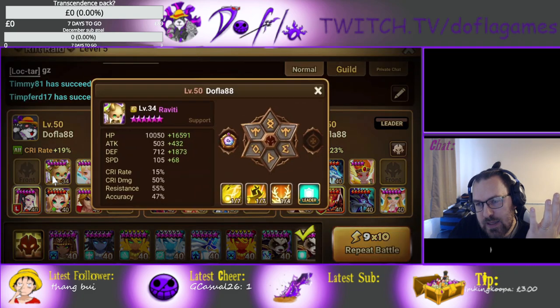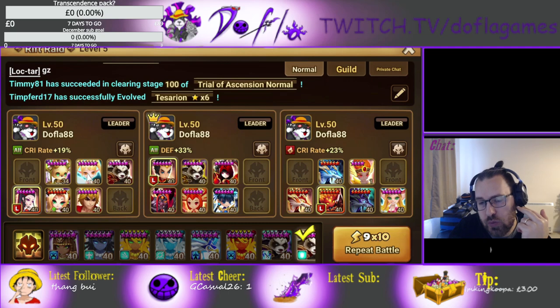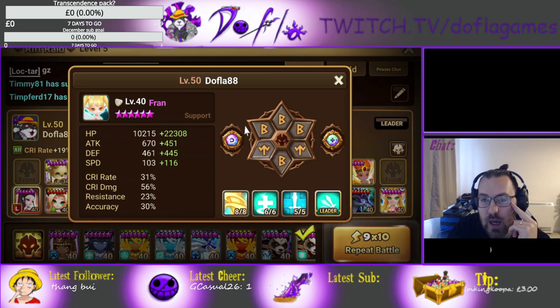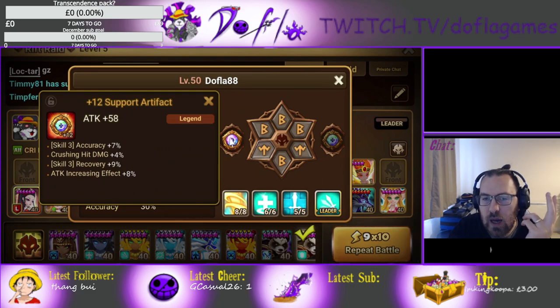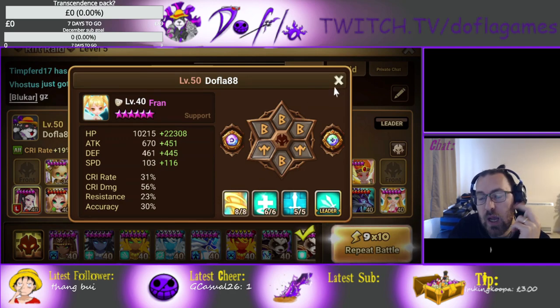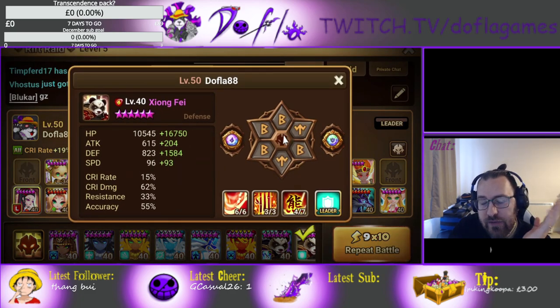This is a free-to-play team — Raviti doesn't even have an artifact on the right side. Fran is on Violent Will. The runes aren't even fully grinded, but speed proportional to lost HP is pretty good, defense proportional to lost HP is good, and recovery on skill 3 is good as well. Focus on speed, some HP and defense — make her tanky. Some accuracy is good because she has attack break on skill 1.